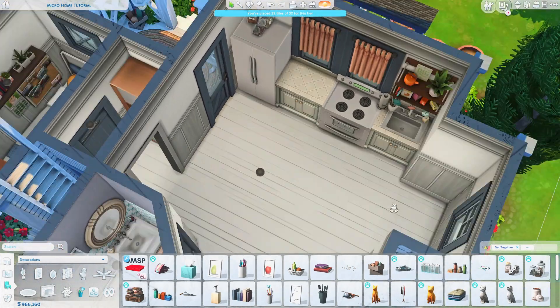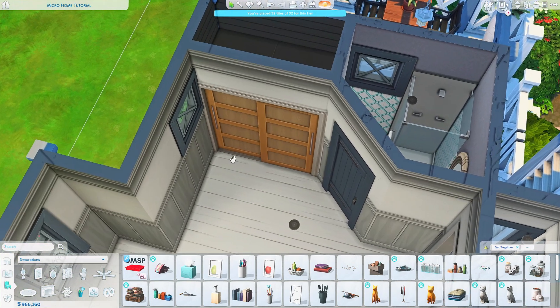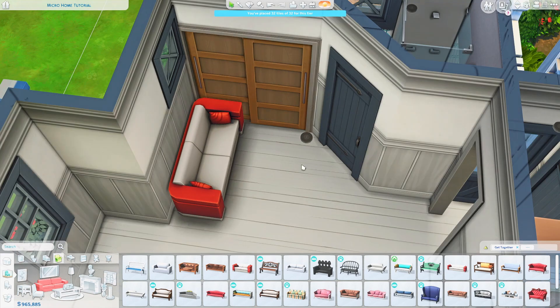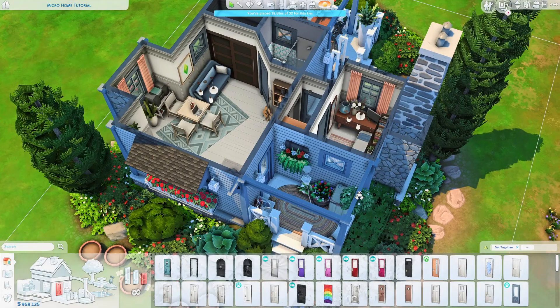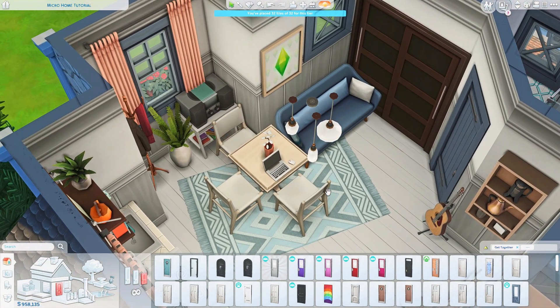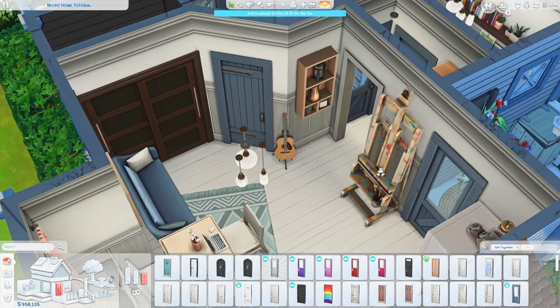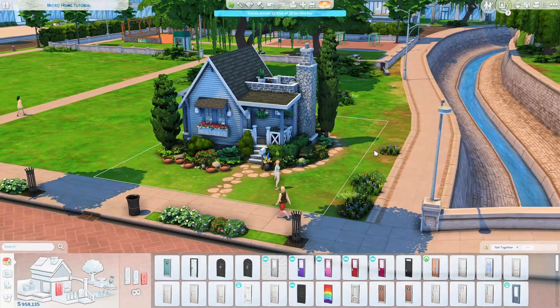Now the kitchen is finished and I'll just decorate the rest. One thing I also wanted to mention about the closet is that you can actually place things in front of the left side, because your sims only need the right side to access it — so you have a whole extra tile to use. I placed down a laptop here because your sims can just drag it into their inventory, so you don't even need to place a whole desk space. I also gave them some skill building items — an easel and a guitar — so your sims can do everything they want to. And now we are finished!